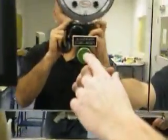Right next to it is our glove wash, which is controlled by the green button here below the photohelic. Push that, we have our glove wash, which is on a timer.